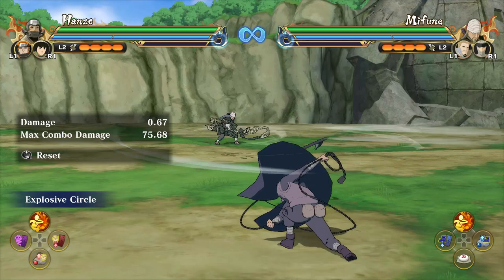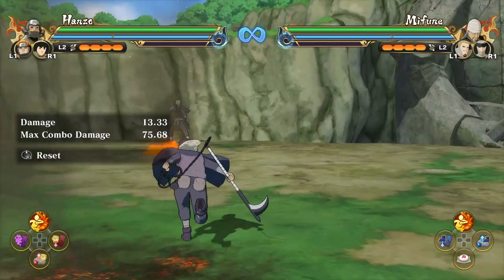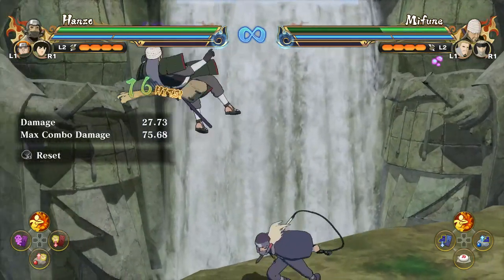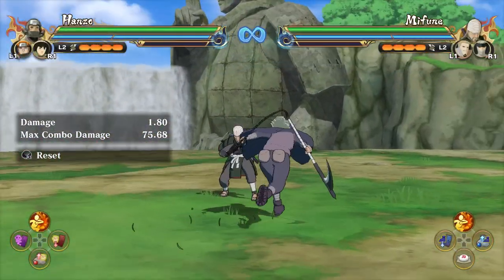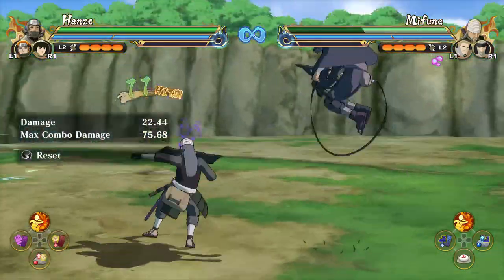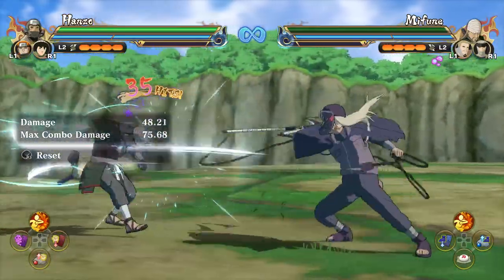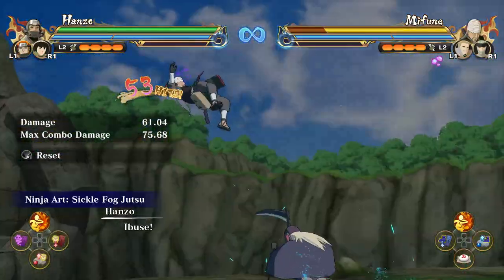He has the Explosive Circle attack, which can be used from a pretty decent range and is a pretty good projectile. But what makes Hanzo shine is summoning Ibuse, which gives a poison effect to the opponent, damaging them as time passes. I think this is one of the most busted characters in the game due to this poison ability — whether you summon Ibuse or use an Explosive Tag, the damage you can do is just insane.